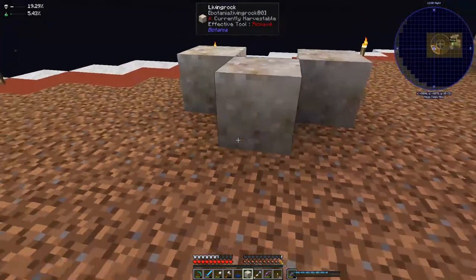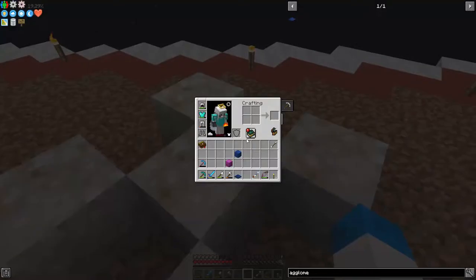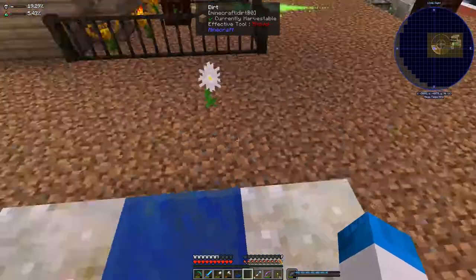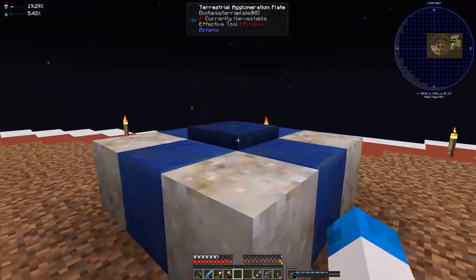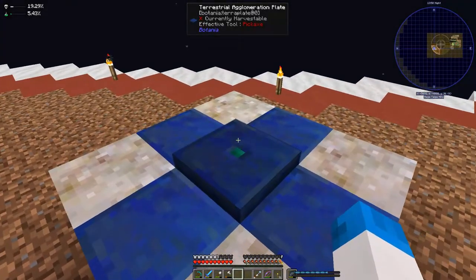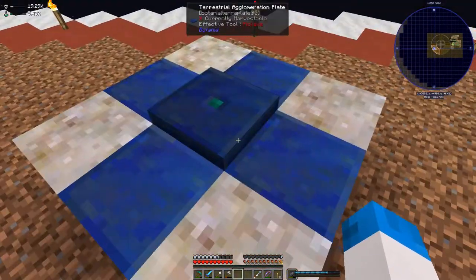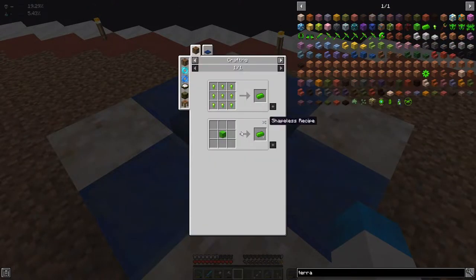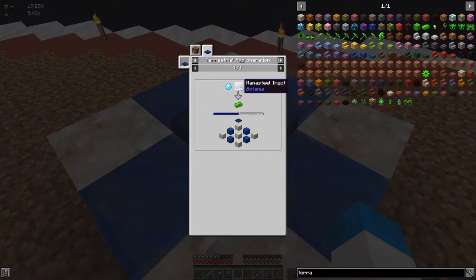The living rock goes as follows, the lapis goes as follows, and then the terrestrial agglomeration plate goes as follows. So that is now working. To get terrasteel though — the green one — we need a mana diamond, a mana steel ingot, and a mana pearl. These two are easy enough.